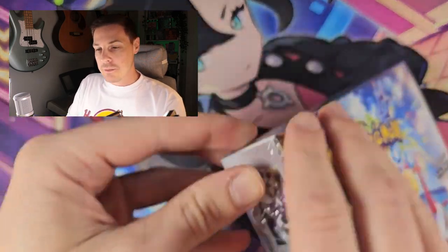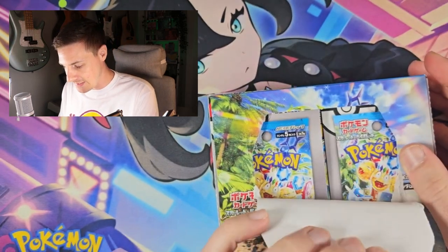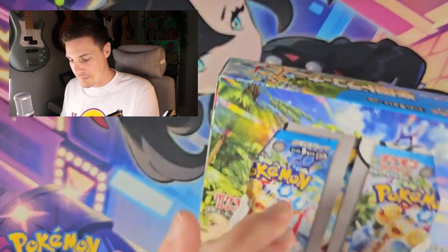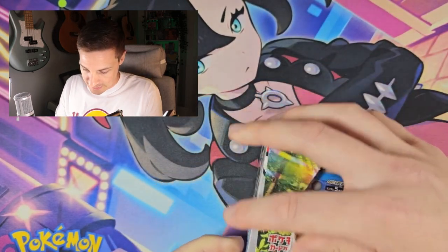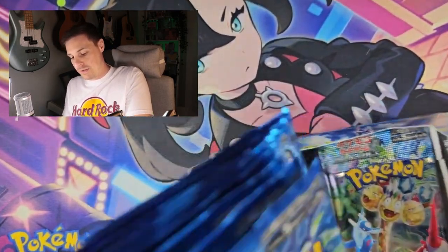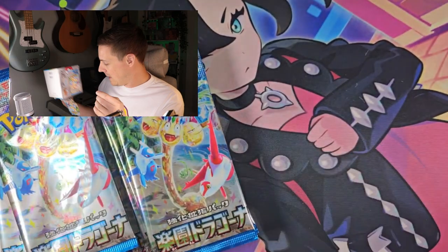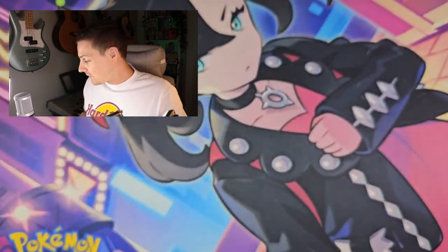Alright, here we are with the Paradise Dragona box. We will just get straight into it as per usual and yeah, let's see what we can get. I don't know much about the Japanese boxes — I think it's five cards per pack. I think you get a set amount of Art Rares and Special Art Rares, which is kind of cool. As I struggle with this box I will pull all of these out. There are a lot of booster packs to get through so I'll do my best to speed through, just to not waste anyone's time.